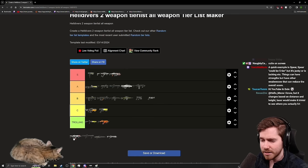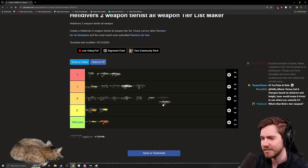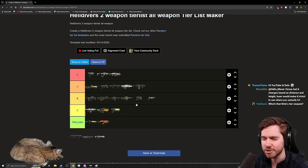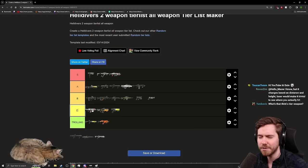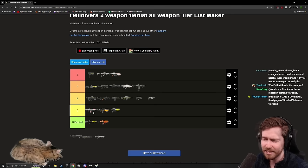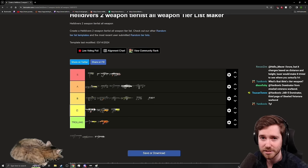The Breaker Spray & Pray is hard to recommend. It has a larger pellet spread, feels heavy, and is more of a bug weapon than a bot weapon. In higher-tier Automaton missions you need more precision. The Breaker beats it outright — better DPS, faster mag dump, tighter aim cone. Some weapons can get away with bad handling, but the Spray & Pray doesn't really manage that in great stride.